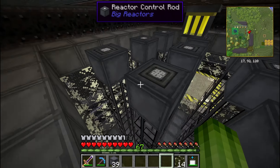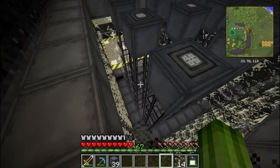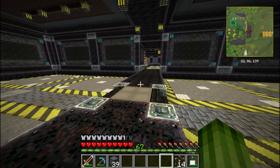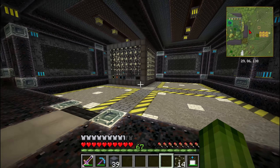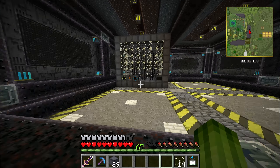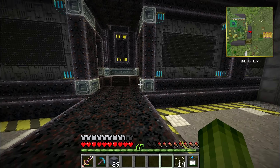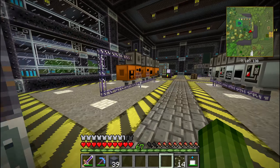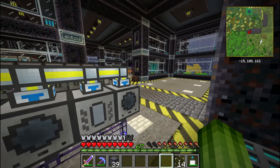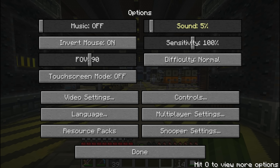Now we have a casing and fuel rods, and I need to add cooling. The fuel rods need to be cooled, and there are several ways to do this — you can add water, or use vanilla metals like iron and gold, or diamond. You can also use liquids from Thermal Expansion, which is what we're going to do. I showed you that thermal expansion setup which produces the resonant ender buckets — I'm going to use those.